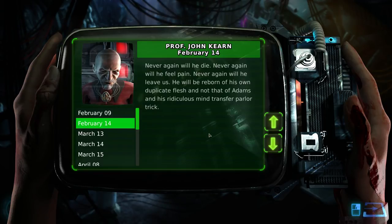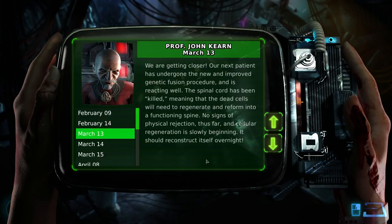'February 14th. Never again will he die. Never again will he feel pain. Never again will he leave us. He will be reborn of his own duplicate flesh — and not that of Adams and his ridiculous mind transfer parlor trick.' He seems nice. 'March 13th. We are getting closer. Our next patient has undergone the new and improved genetic fusion procedure and is reacting well. The spinal cord has been killed, meaning the dead cells will need to regenerate and reform into a functioning spine. No signs of physical rejection thus far. The cellular regeneration is slowly beginning. It should reconstruct itself overnight.'